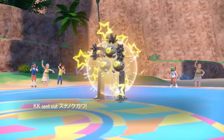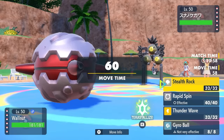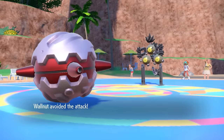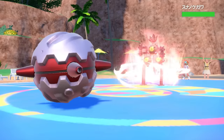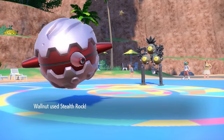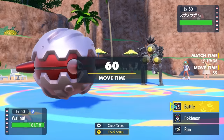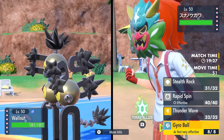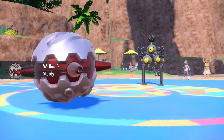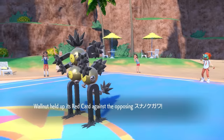This time my opponent leads off with Sandy Shocks — this thing's looking punk rock as hell. I of course have the Fortress as a dedicated lead, here to set up Stealth Rock and be annoying. They go for Zap Cannon — Blunder Policy Zap Cannon — which is now going to sharply boost its speed. As I set up my Stealth Rock, I'm fine because I have Sturdy and a Red Card. I can live and force a switch, wasting that Blunder Policy. They go for Electro Ball — I live it with Sturdy and the Red Card forces the switch.